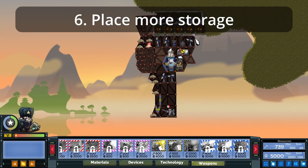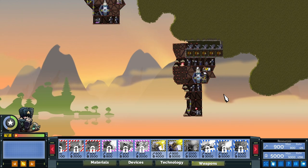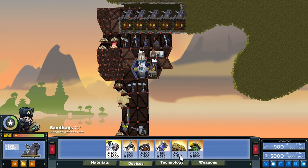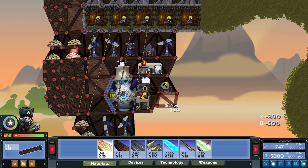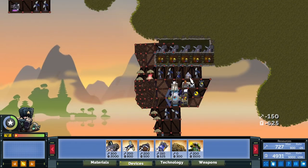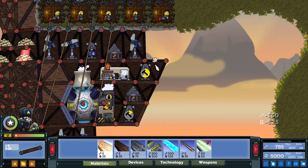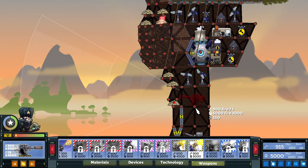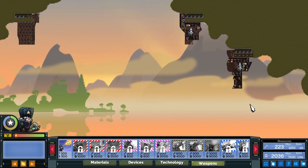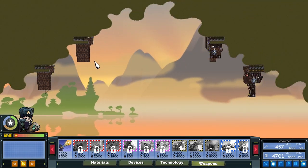The next tip: place more storage. From mid-game to end-game, your base may have so many weapons and you might be floating resources because you have so many mines and windmills. Place down an extra metal stall or an extra battery just so you don't run into power issues. Once you find your weapons going 'I don't have much power,' remember — it's the storage. Place more down if you have room. That simple, and now you won't be overflowing resources.